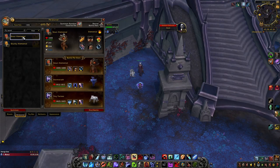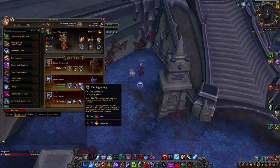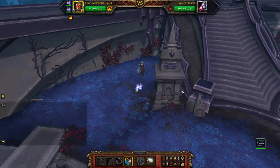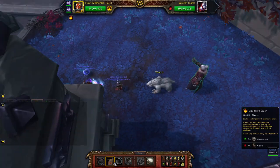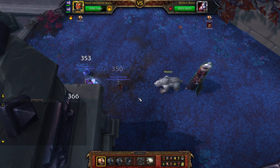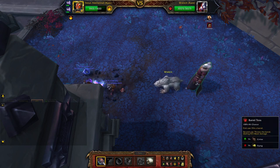For the Tormentor, we use Stout Elemental — Elemental Ale-mental, oh my god — with Barrel Toss, Explosive Brew, and Bubble; Storm Wrath with Cold Lightning and Wild Winds; and Tiny Twister with Flyby, Cold Lightning, and Wild Winds. This fight doesn't really matter — it's just whatever.